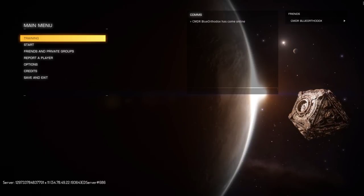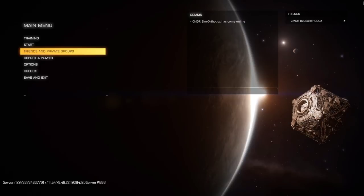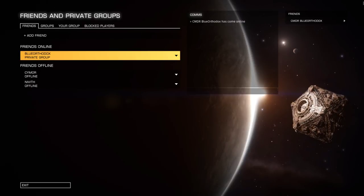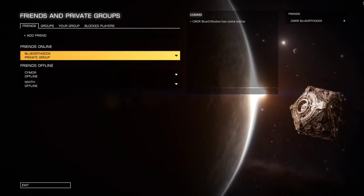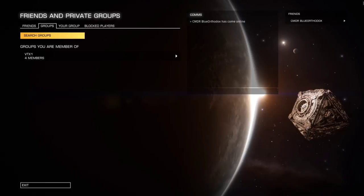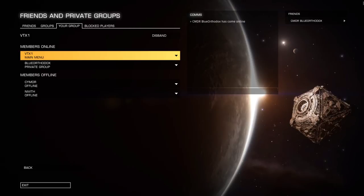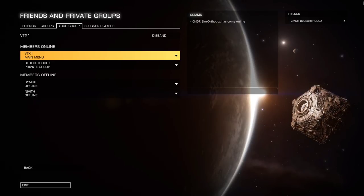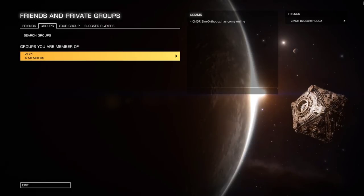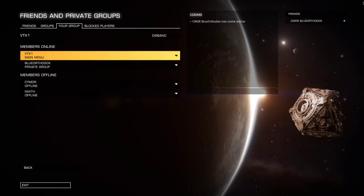So that's what we're going to focus on here. The first thing you're going to want to do is go to the Friends and Private Groups option from the main menu. Once you select that, you want to make sure you have all of your friends in your system, which is pretty self-explanatory. They have a grouping system in the game which allows you to define who can play with you when you're in a private session, so make sure you invite all of your friends that you want to play with to your group after you create it.